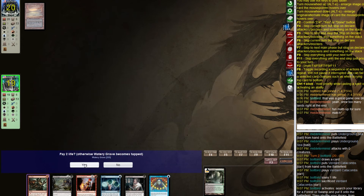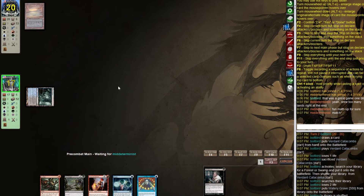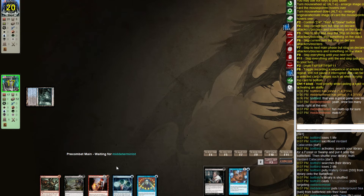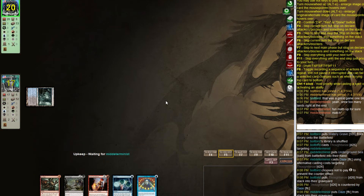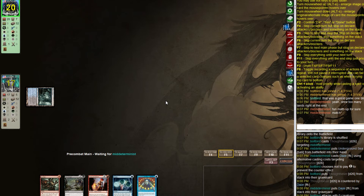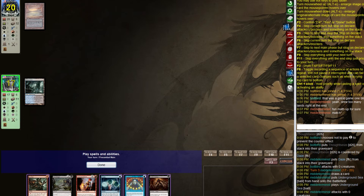No turn-one Thoughtseize — okay, we're going to do that to them. Let's fetch Watery Grave and Thoughtseize. We obviously want red at some point but this is more important for our cantrips. They Daze us — that's fine, means we can get rid of that for now. I don't know much about what he's running since there are a few different versions of this deck. I also tried to stay away from other versions intentionally to have a fresh set of eyes.